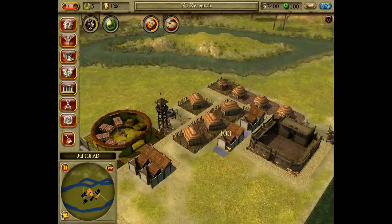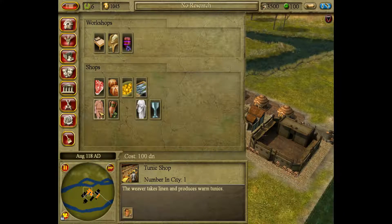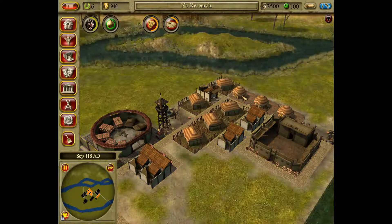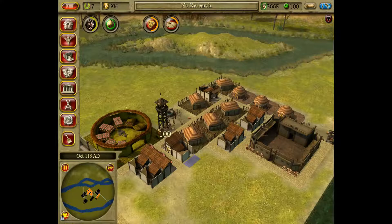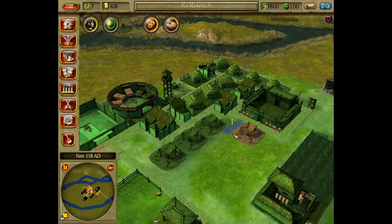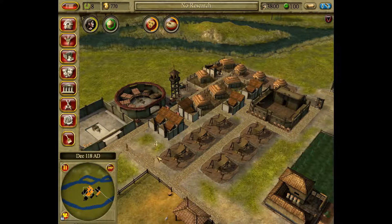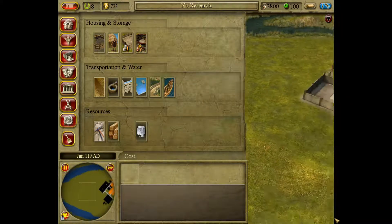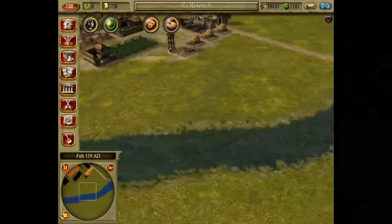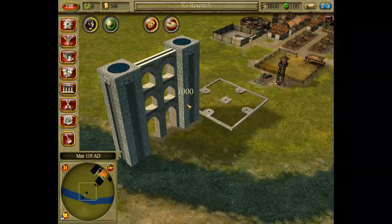We'll get another trader in here soon enough. We're starting to run out of money here - not great. More houses down so we get some more tax revenue. Right, we don't have an aqueduct yet and I don't know if we'll have enough money to build one, although that may be a priority - we may want to take that out of the loan. How much is it? Two thousand? Put the cistern here - I think the cistern is actually the more expensive part of it. But a thousand, yeah.